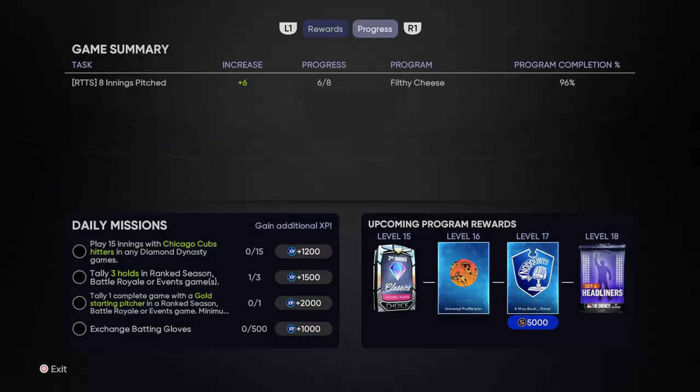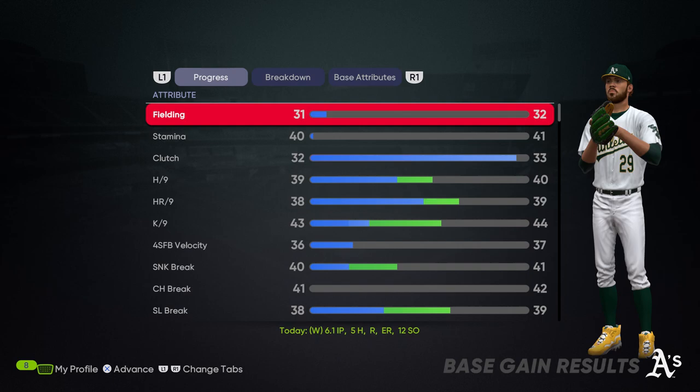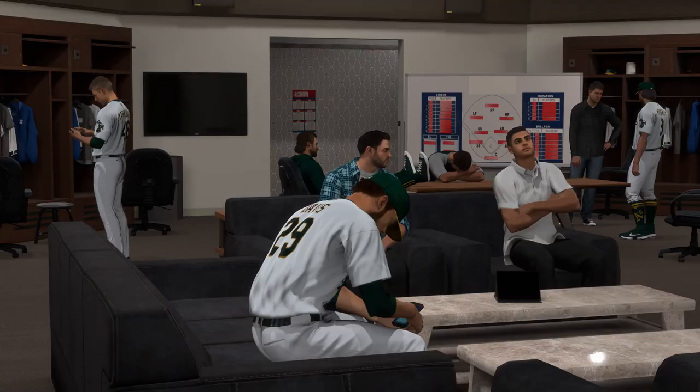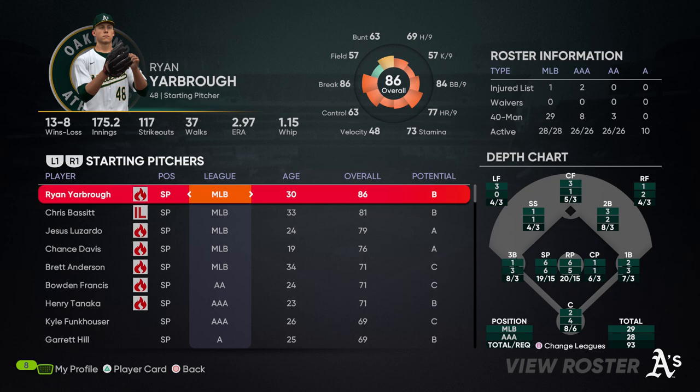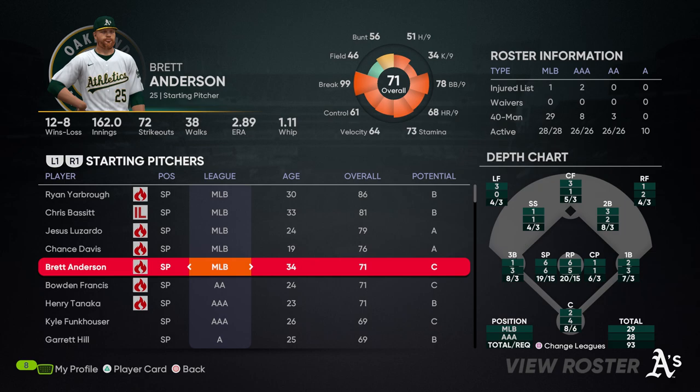We'll take that XP. A lot of attribute increases — fielding and stamina big, fastball velo big, and changeup break up to 41. Might be a 77 now — no, 76 still. 7 games back in the West and 5 ahead of the Angels, so we are good here. We're most likely going to be facing the Angels in the wild card. It's completely up to Ryan Yarbrough — it's got to be Yarbrough or Chance right now, maybe even Brett Anderson. Tons of strikeouts that game helped us out a lot.